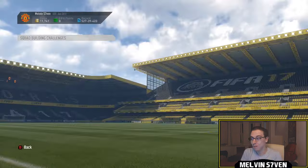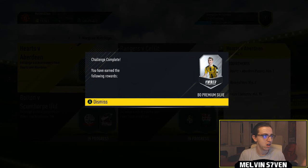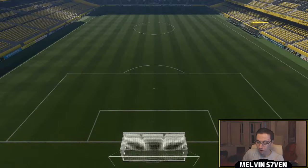You need 90 chemistry. You don't even have to go with SPL — I just have for the ease of use. You could just get a Hearts striker and then fill in the rest with any league — League 1 and League 2 already used. MLS bronzes go for nothing.